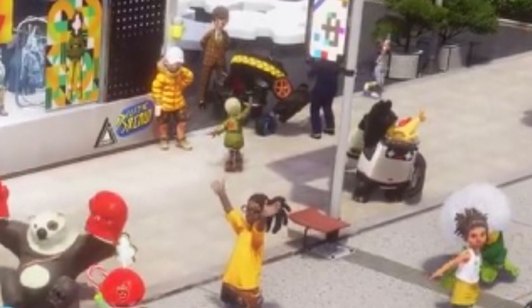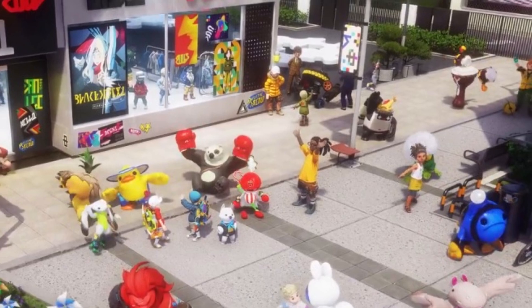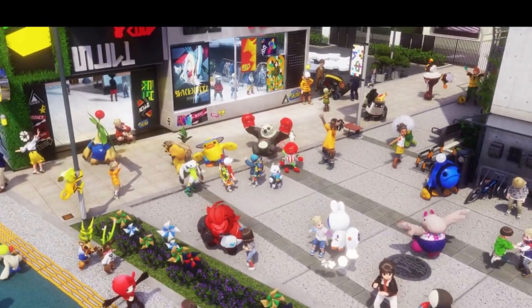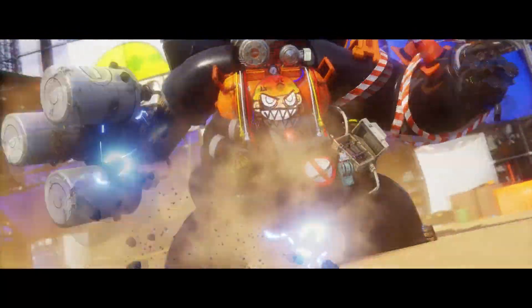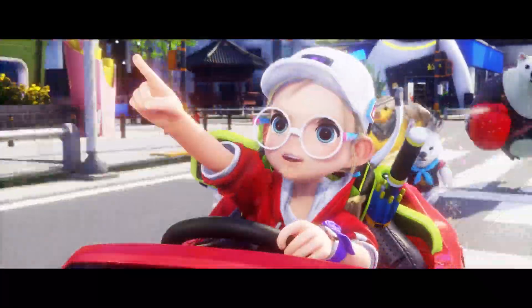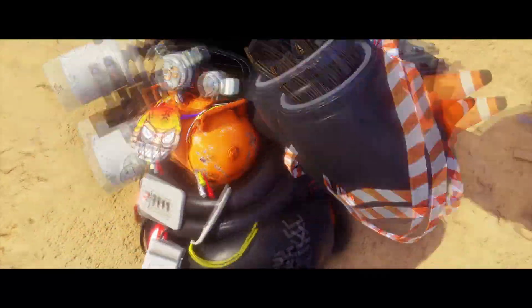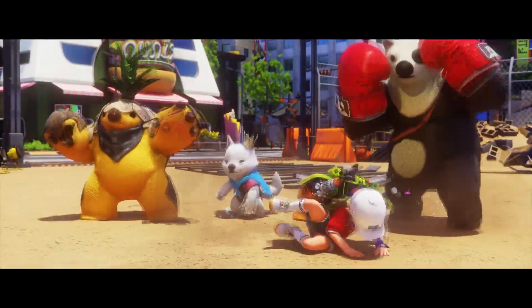I'm not entirely sure if every enemy will be obtainable in this game. We see in the trailer that there are some robot creatures attacking, so I thought I'd cover them separately alongside the bosses just in case they don't end up being obtainable. First up we have this one featured in the original and recent trailers — it seems to be the most featured boss so far. It appears to be some type of creature made up of various construction materials such as metal piping, pylons, concrete, and more. I do believe these creatures will be obtainable though, because the player character is trying to use a vacuum on them before getting slapped.